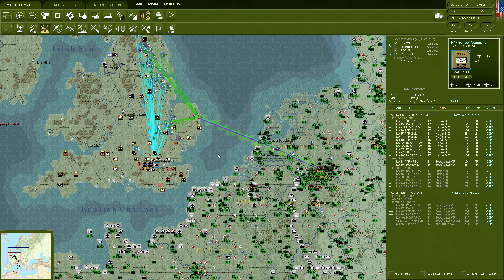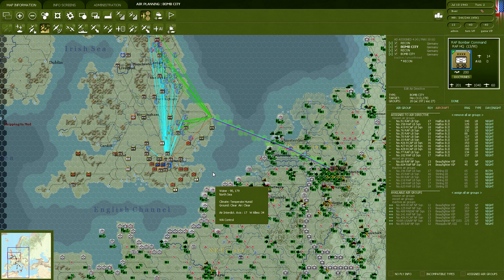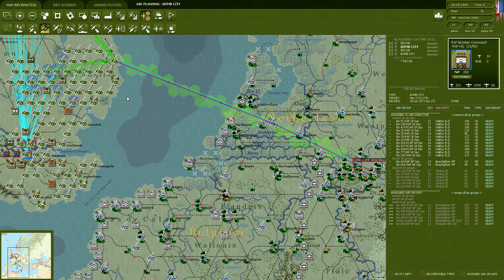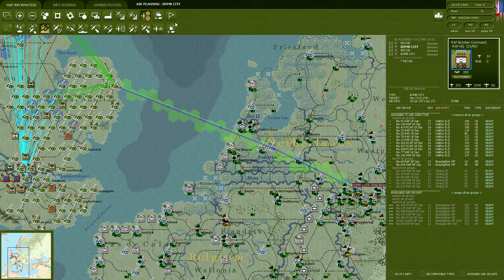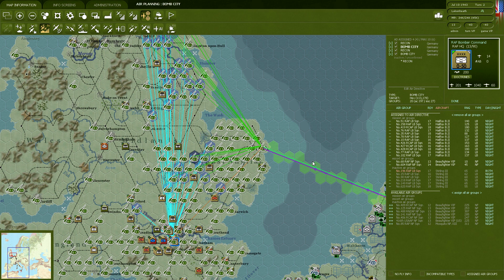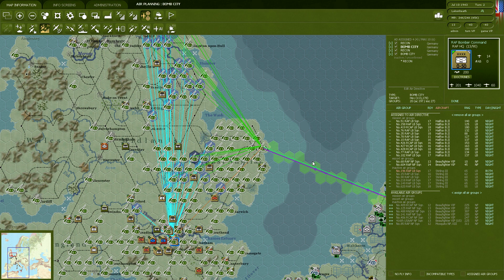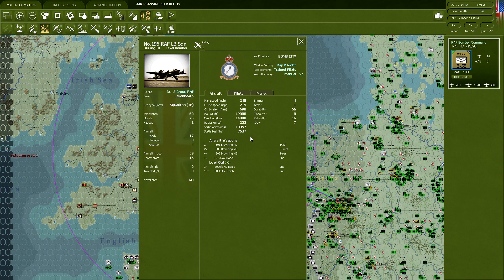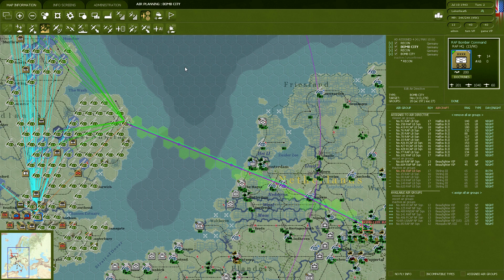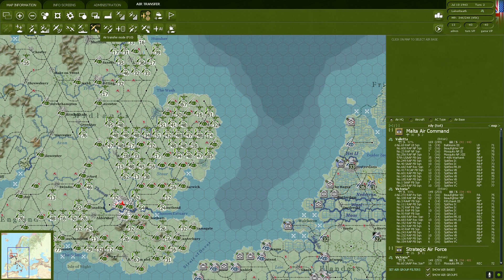One problem: the Stirlings have horrible range — only 250 miles — and can't reach Bochum. We could change their loadout to carry auxiliary fuel tanks, but that's not the most effective approach. What we might want to do instead is go into air transfer mode and reposition the Stirlings. They're mainly based in northern airbases, not close to Germany. It would be fantastic to shift them to southern England to bring them closer to their potential targets.